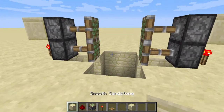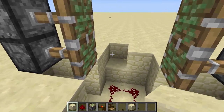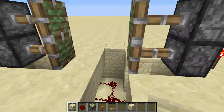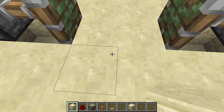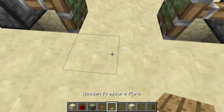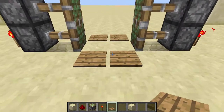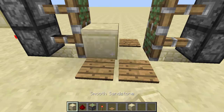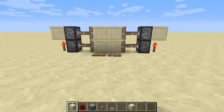Now you can take your block of your choice and place it above this thing right here. Then take your pressure plates and place them up here. This is the door. Now we just have to fill in this place up here and that's it.